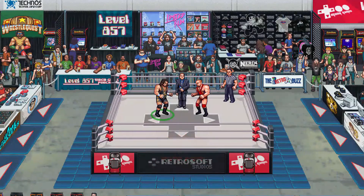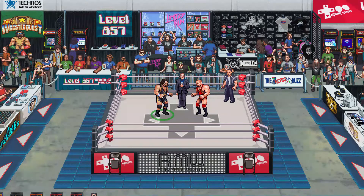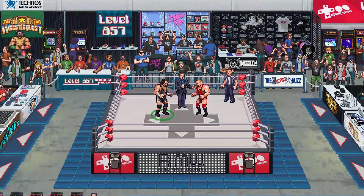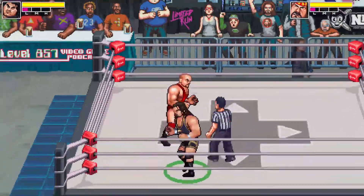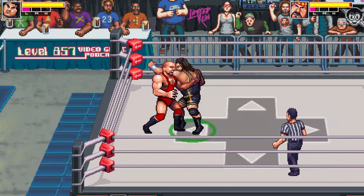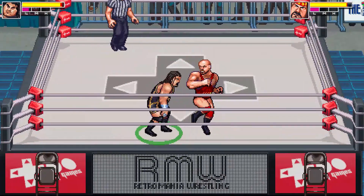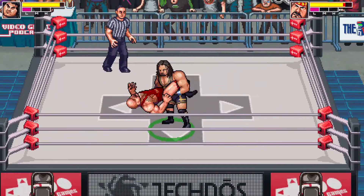This is Retro Mania — first time, let's do it. Falls count anywhere in the arena, no time limit. Introducing first, from Honolulu, Hawaii — Mr. Athletic, Jeff Cobb. So what you have to do to start off: you have three bars underneath your health — weak, medium, and hardcore — and you've got to level them up. On Xbox, I'm using the X button for the light attacks. If you do anything else, it's not going to go, so you gotta build it up.